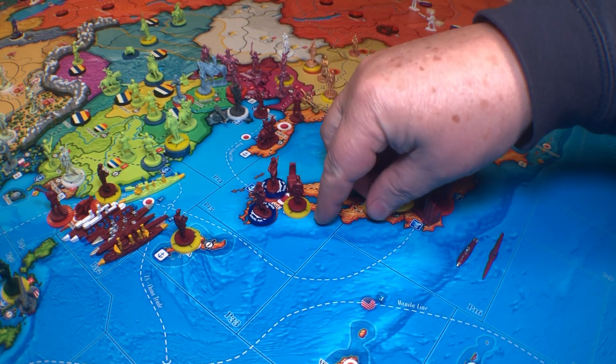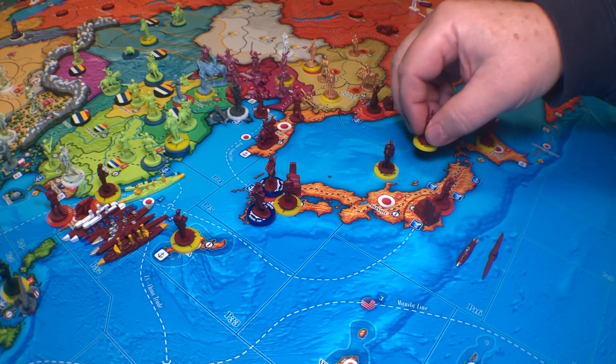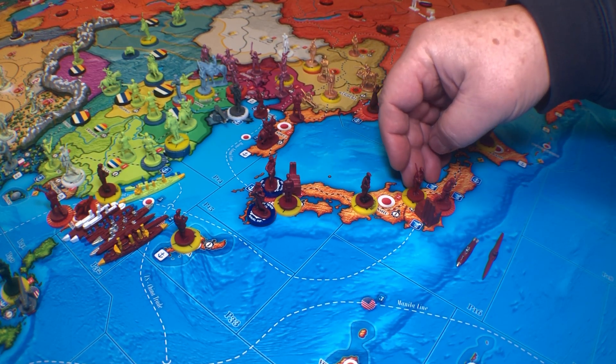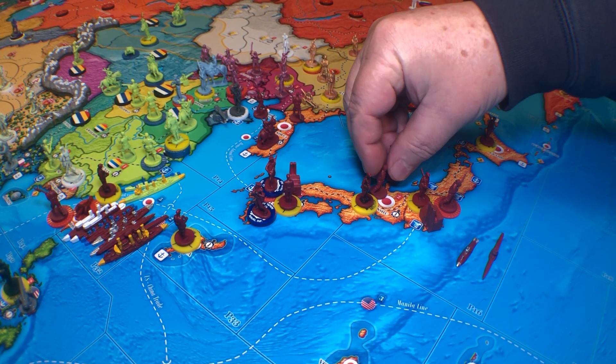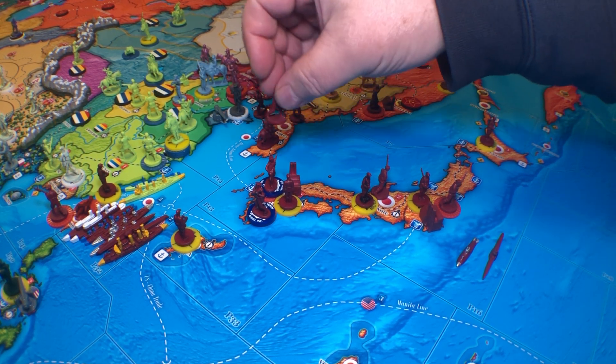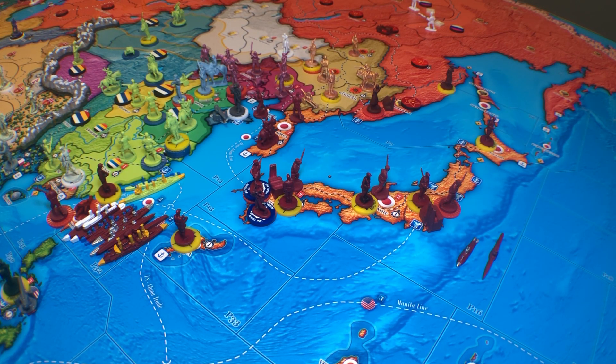We're going to place a militia in Kyushu, a militia in Honshu, and a militia in Tokyo. Then we're going to place an infantry in Honshu and an infantry in Kyushu.